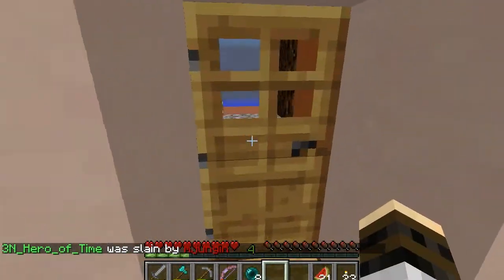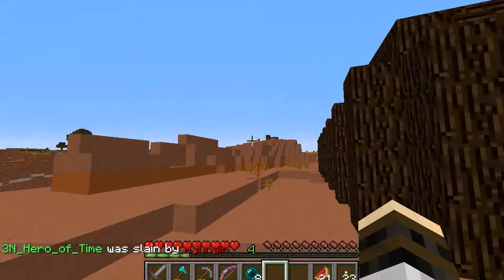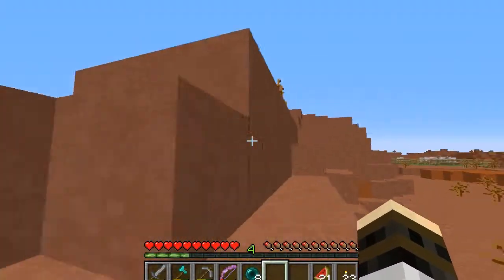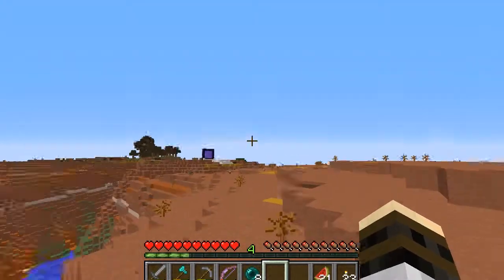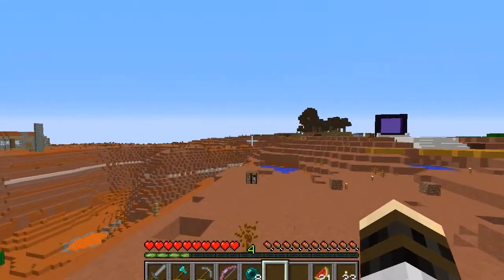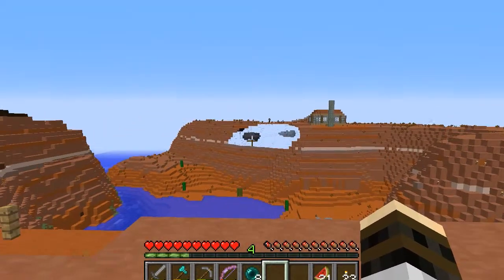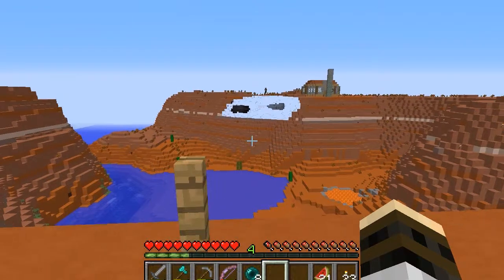Keep inventory is still on. I was gonna turn it off, but most of our members said no, we like keep inventory. So I've decided to keep it on. I probably actually wouldn't have turned it off anyway, because we have a glitch on here where the minecarts — when you get off of them — you actually get off like four blocks away. So I would've waited until that was fixed. Matt, where do you think I should go from?